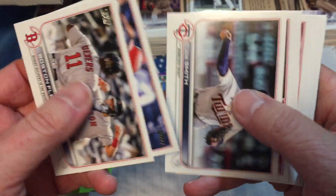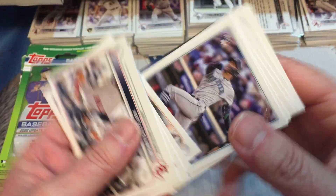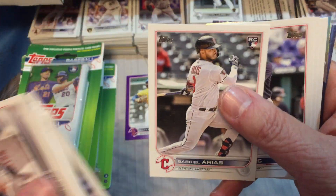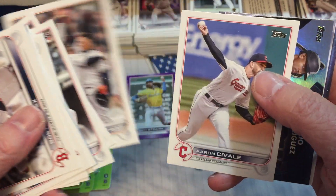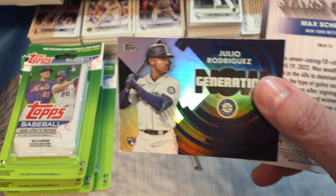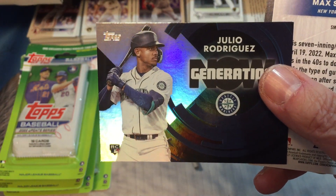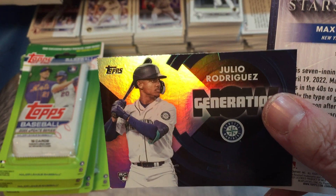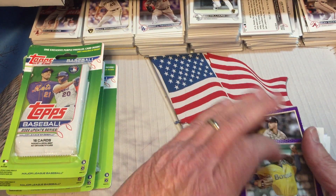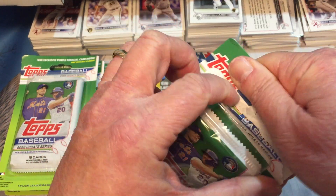Just when I was getting my mountain of blister cards taken care of, look what I get again. I've got to get these things taken care of because we are running out of room. At the top of the screen — Julio Rodriguez rookie debut! We got another Generation card, very good. I'm not sure we've pulled that before. One corner on the bottom left has a raised print issue — it's not dinged, just raised from the printing process — so that's pretty good. I'll take that one.